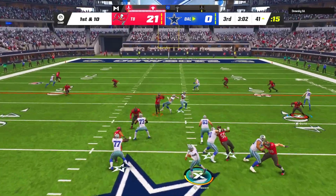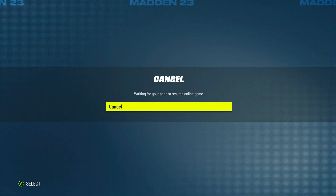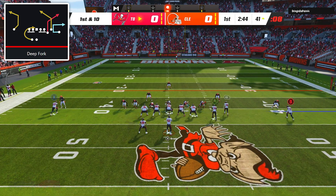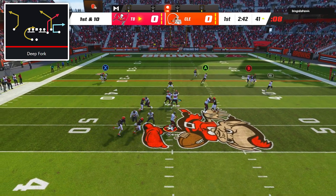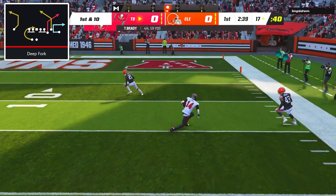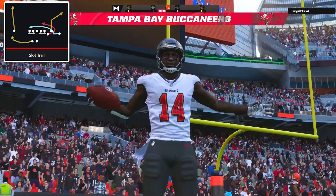After throwing another pick with Dak Prescott my opponent was out of there, but I wanted to load into one more game. Our game against the Browns was much of the same, with Chris Godwin absolutely dominating the Browns secondary — first by getting separation on the deep fork corner route to get us in the red zone, and then on the trail route of slot trail to keep his touchdown streak going.